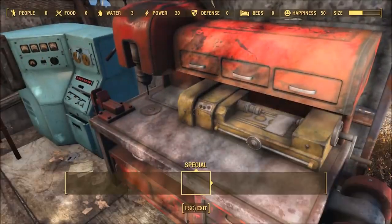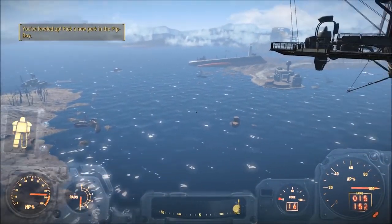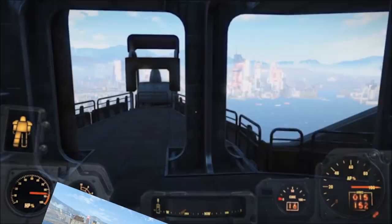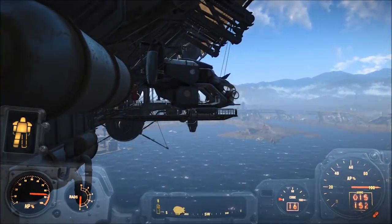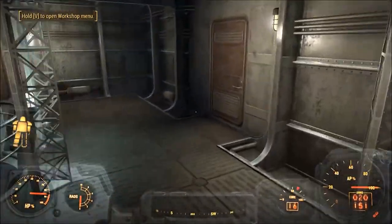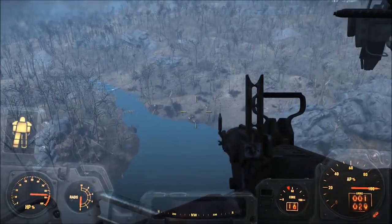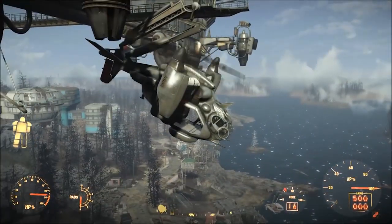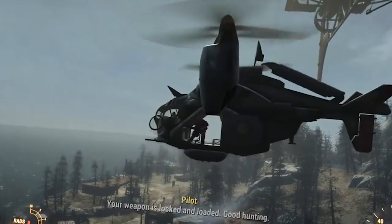Once you have the plans, travel to Spectacle Island on the southeast side of the map. After you've finished building, the aircraft can go to a dozen different places throughout the Commonwealth — Salem, Sanctuary, and even Far Harbor, to name a few. On the outside, your new ship will appear to be a replica of the Prydwen, but inside it's largely empty, save for a lavish captain's quarters with a view to die for. Maybe even cooler is that the mod also gives you your own vertibird, so you'll be able to cruise the Commonwealth in style.